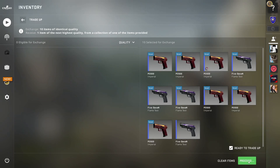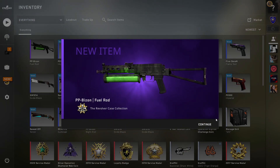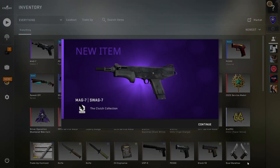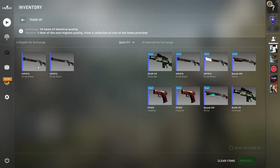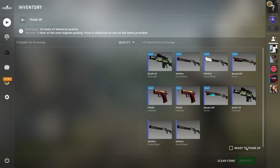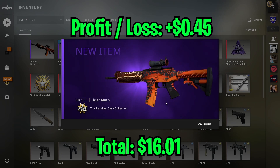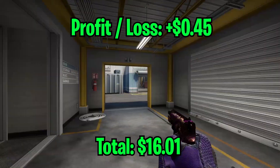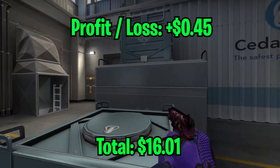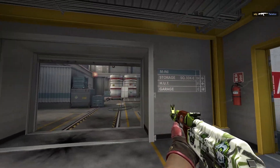For the first trade-up, we got a Bison Fuel Rod, which is a small profit. For the second trade-up, we unfortunately got a Clutch skin, which is an $0.83 loss. For the last trade-up, we got the SG Tiger Moth, which is actually a nice profit, but unfortunately we are still in the red on this trade-up since that Clutch loss hurts a little. With these 3 trade-ups, we lost around $0.20, putting our total down to $16.01.